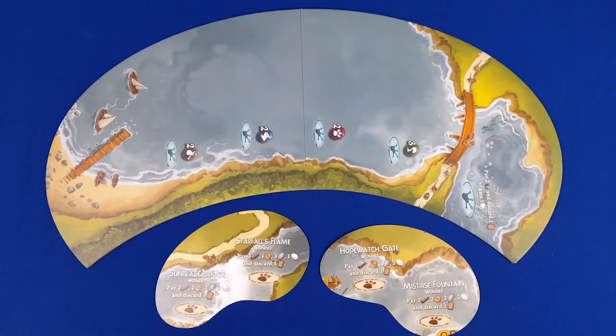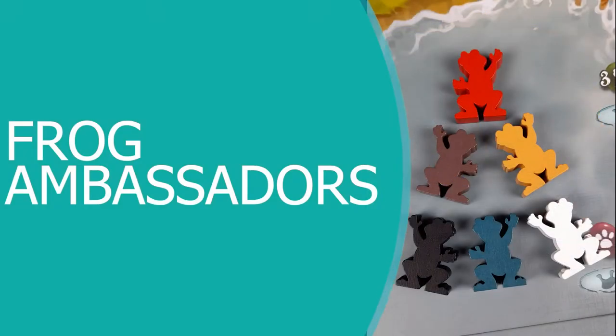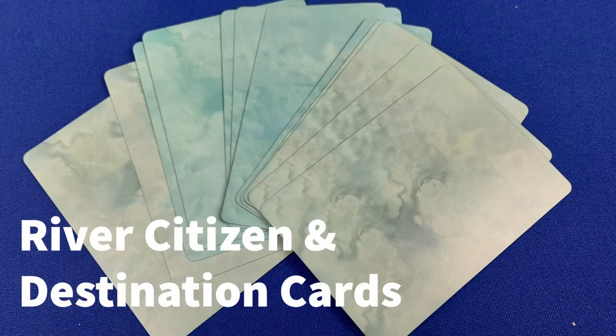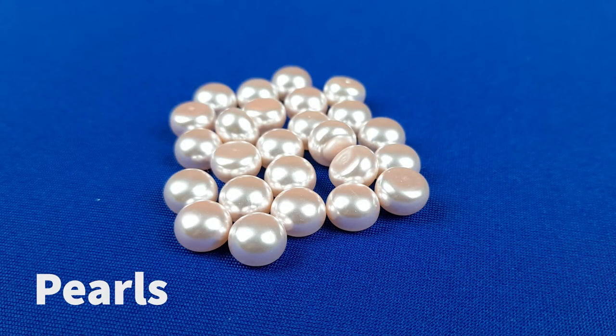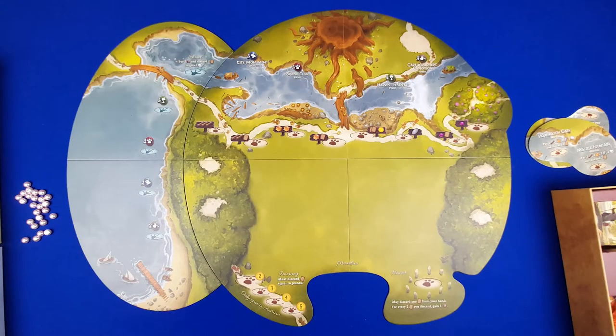Inside the box there is the river board and two overlays, a new set of workers to choose from — the otters — and the frog ambassadors, one for each player. There are also 20 new critter and construction cards, 12 river destination and citizen cards, eight adornment mini cards, 25 pearls, and four wonders.